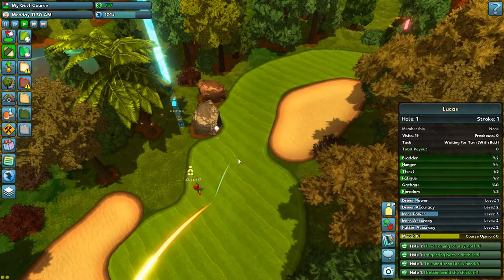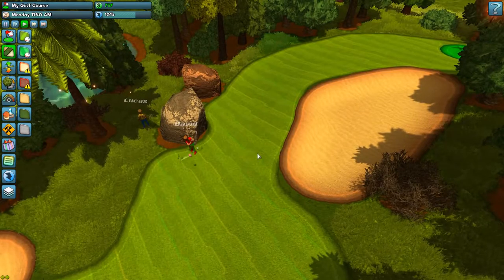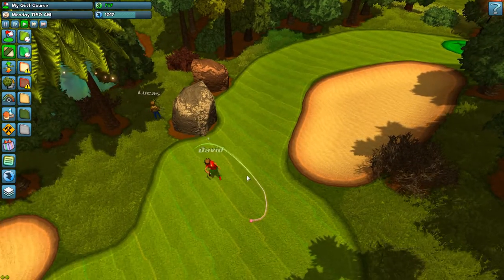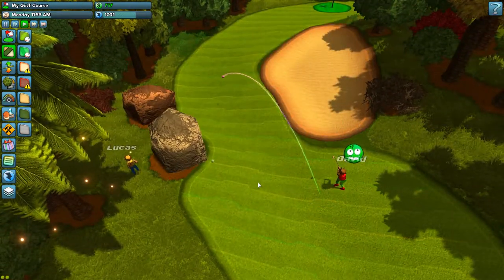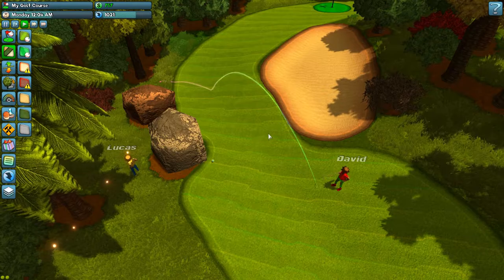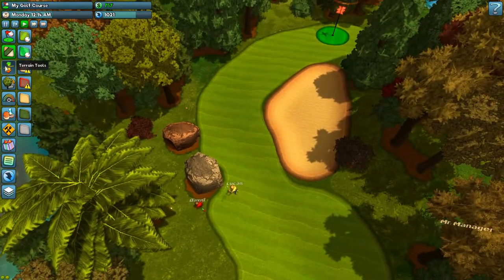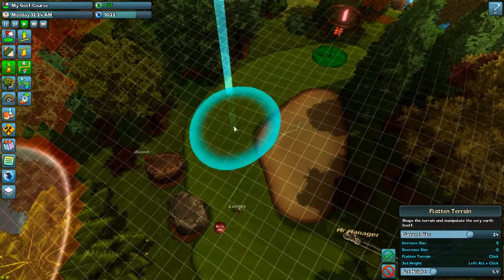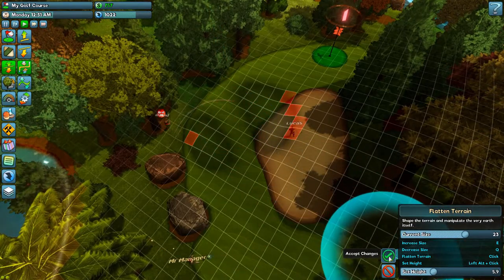Depending on how you've built your course, you've got to try to resist the urge to make it a death trap, like I've done here. You can see they're having a hard time getting through this area, and if I look at the topography that's pretty brutal. So I'm gonna smooth this out — the idea is to not absolutely annoy your golfers to death, but to have courses that look challenging while still being possible.